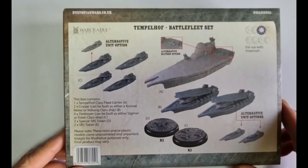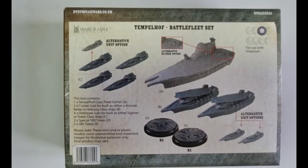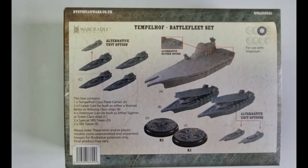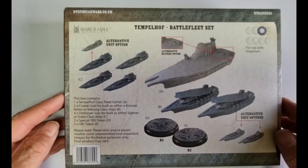So what we get is our Templehof Battlefleet for use with the Empyrean faction. This contains one Templehof fleet carrier, which also has an alternate Blitzen option on it. We also have two cruisers which can be built as either a Conrad, Reiter, or Voslang class ship, giving you three choices with alternate unique options. We also have four destroyers — these wee guys — which can be built as Sigma or Totem class, and then we also have two special SRS tokens and two SRS tokens.